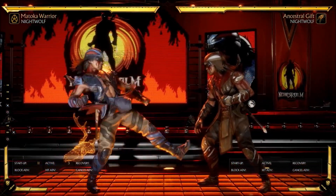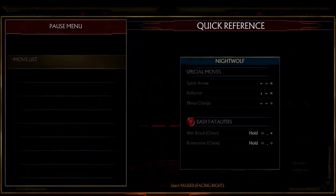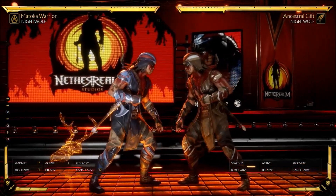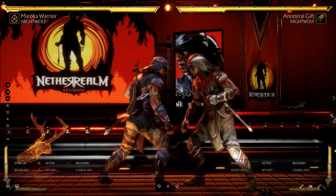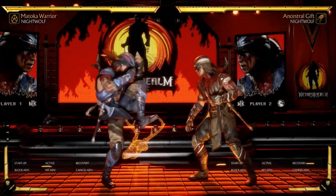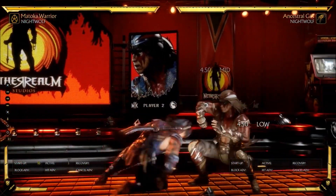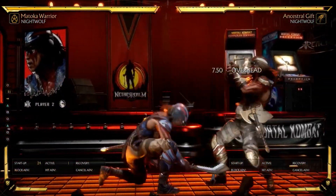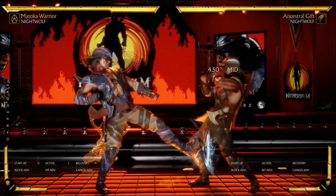This seems to be one of his pretty good attacks right here: back three four. Back three is an 11-frame mid, and back three four is a mid then a low. He can finish the string — back three four down four — making it negative seven on block. You can kind of hit-confirm or block-confirm into that, and if it hits you can actually confirm into a combo. That seems like a pretty strong move.